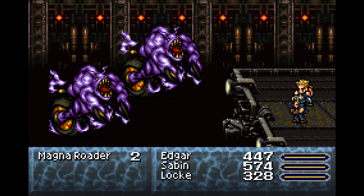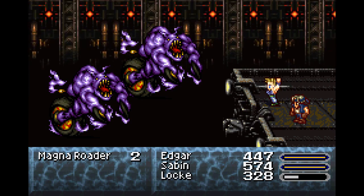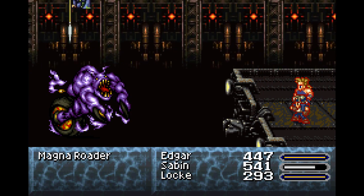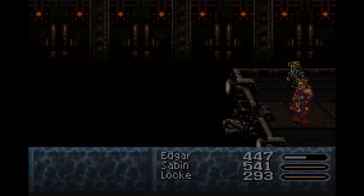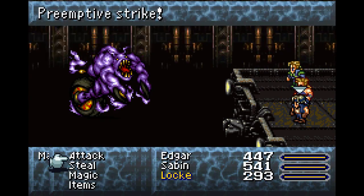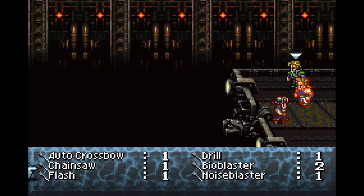I think thunder with his spear will do more damage than the chainsaw - let's find out. The way jump works is it deals X amount of damage, and then it doubles that damage if you're using a spear. Edgar is one of the two characters in the game that uses a spear. I guess the chainsaw is still better, but spears become more relevant later.